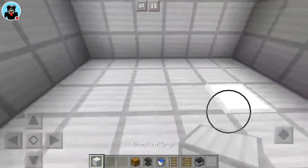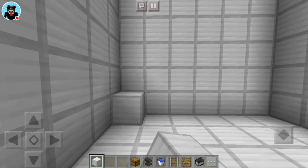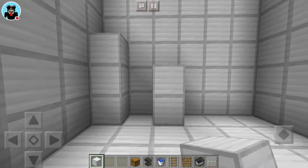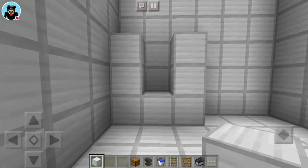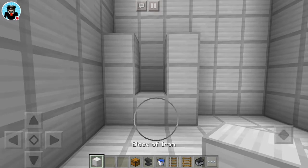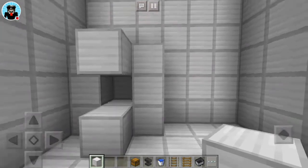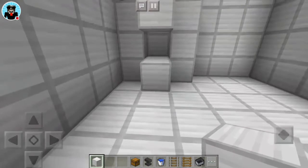First you're gonna want to place your blocks in this formation: three right here, a gap in between, and three right here. And then you're gonna place a block right here, and you should get this sort of U formation. And then you're gonna place one block out right here and two blocks right here. And then you're gonna want to break this block — and this is what you should get.